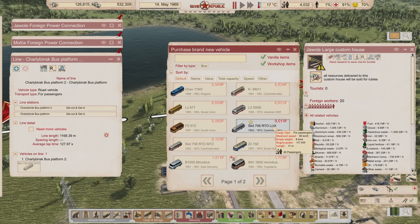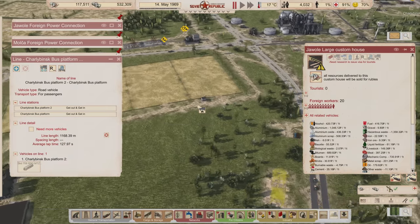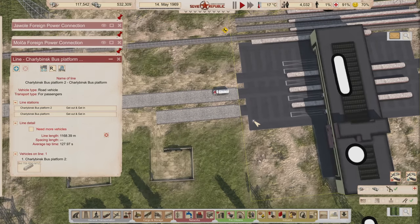The SKD 706 RTO MTZ right here - it's basically the same thing, the only difference being more passenger capacity for less speed. Since this bus is moving people between stations in town, that's kind of what I'm looking for - maybe three of them just moving passengers around to see if that works. I'll build one more of these and have these guys change workplaces so I can get them out of the customs house, then apply the route to them.